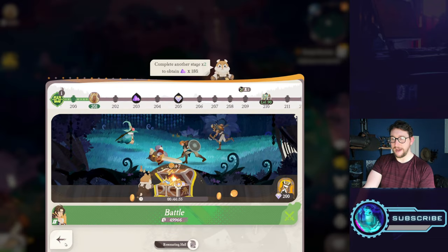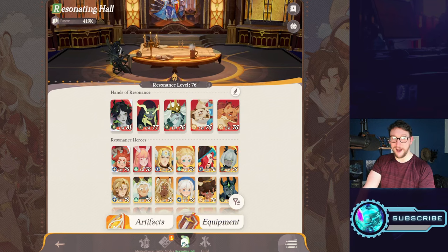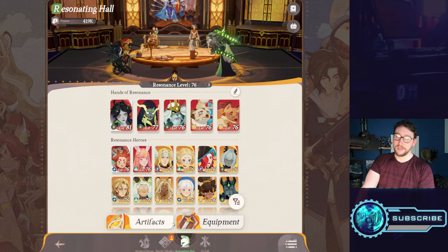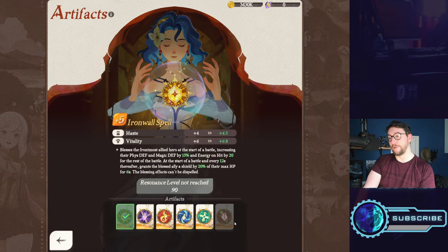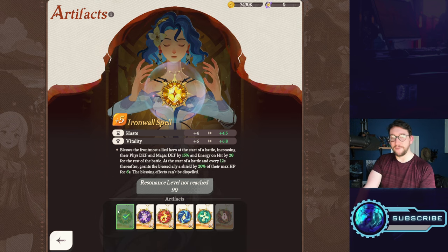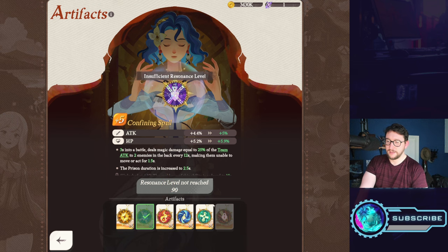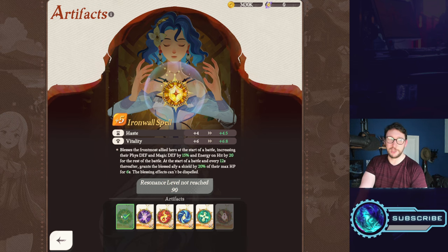Now let's talk about leveling up and equipment. For artifacts, you can level them up primarily using gold, but eventually it comes down to finding artifact fragment items needed to reach higher levels. I'm mostly using Confining Spell.